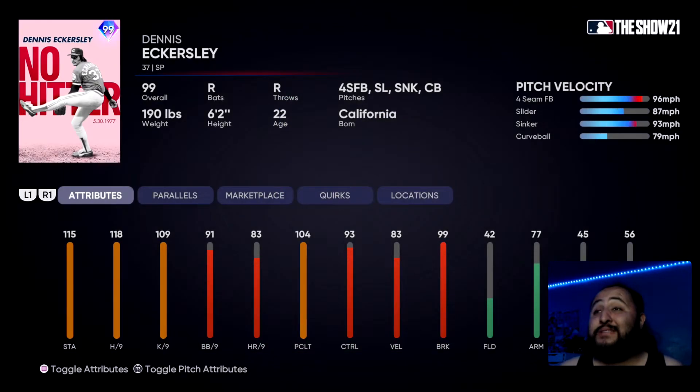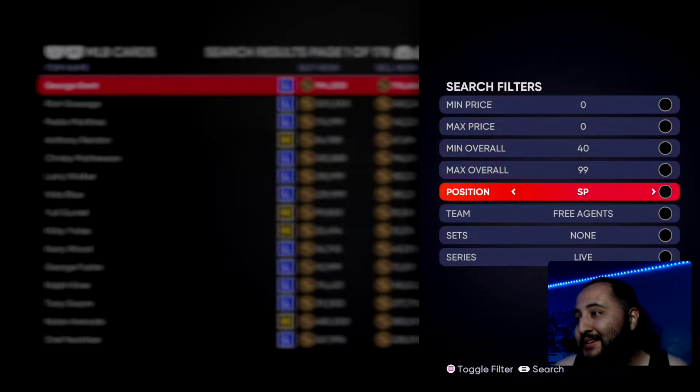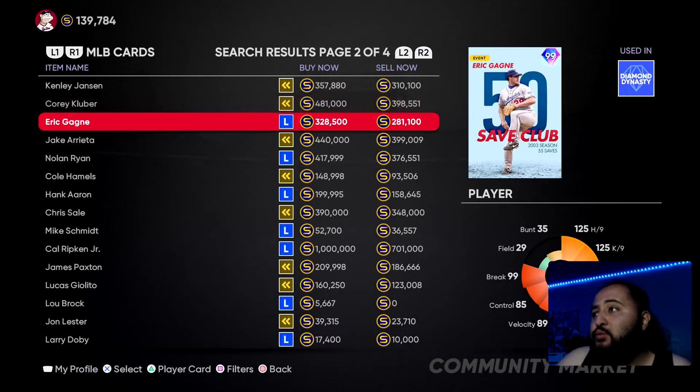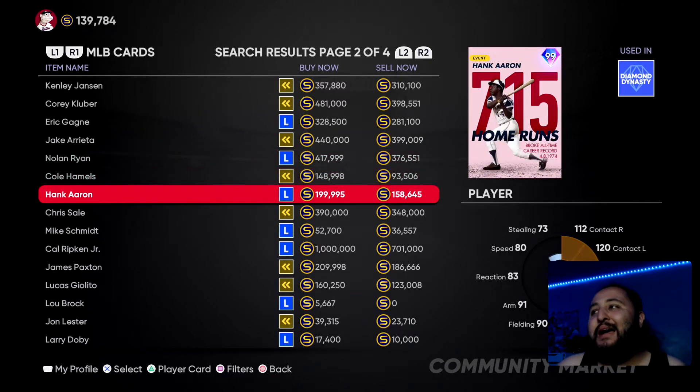Dennis Eckersley is always a good option for your starting rotation. Hubert — go ahead and use him as well. Jake Arrieta if you have him, use him. Nolan Ryan if you have him, use him. You guys get the point — there are cards I don't have in my inventory that some of you guys might. Go ahead and use the better cards. I should be using Hank Aaron and Willie Mays but I don't have those packs unlocked yet — if I did, they'd be starting in my outfield.